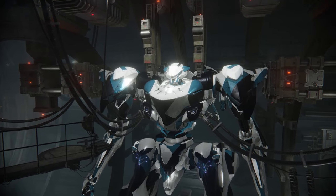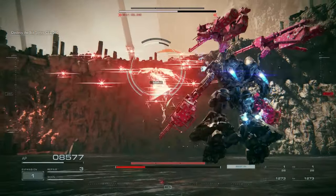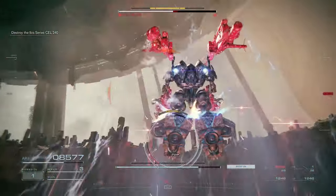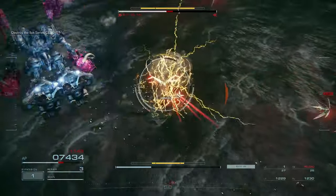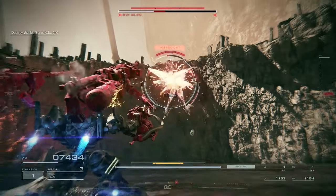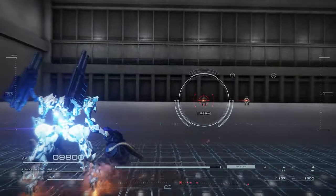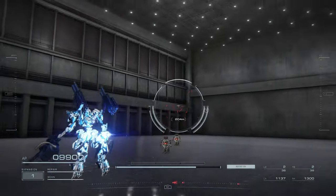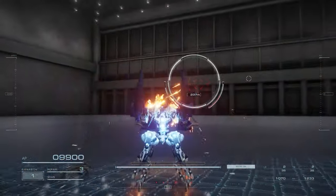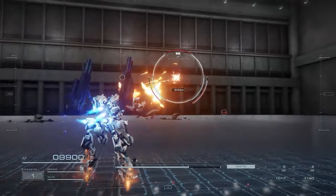In Armored Core 6, there is a compelling case for choosing mouse and keyboard over a controller. The mouse and keyboard combo provides precise aiming and a plethora of easily accessible keys, making navigating the game's complex controls feel almost second nature, keeping your focus on strategy rather than wrestling with controls. Ease of use is another area where mouse and keyboard shines — the separation of aiming and movement controls feels entirely natural, allowing seamless transitions between actions. Customizable keybinds also let you tailor controls precisely to your liking.